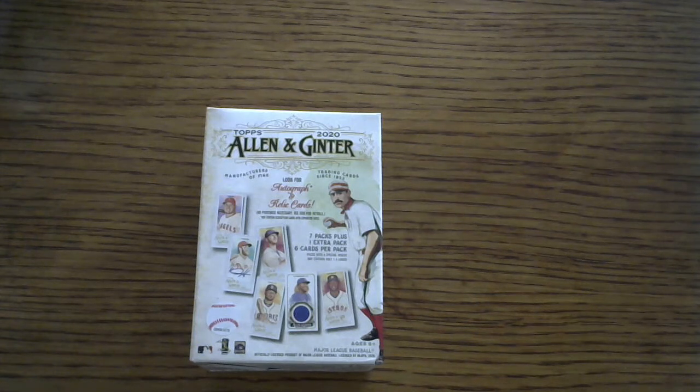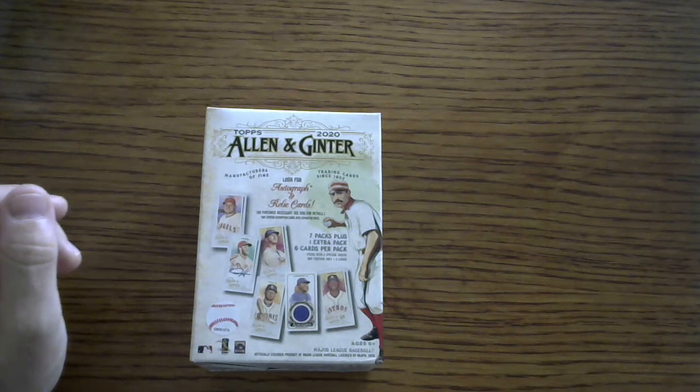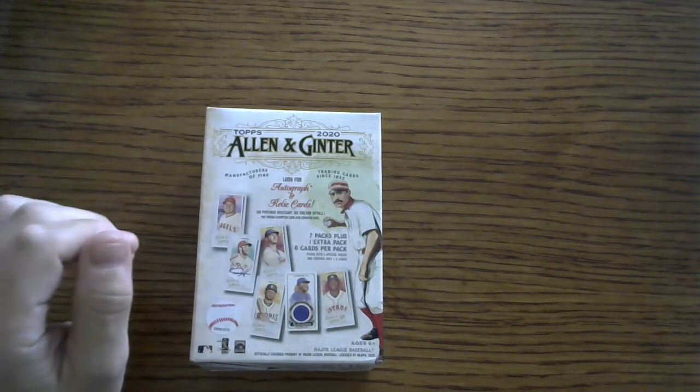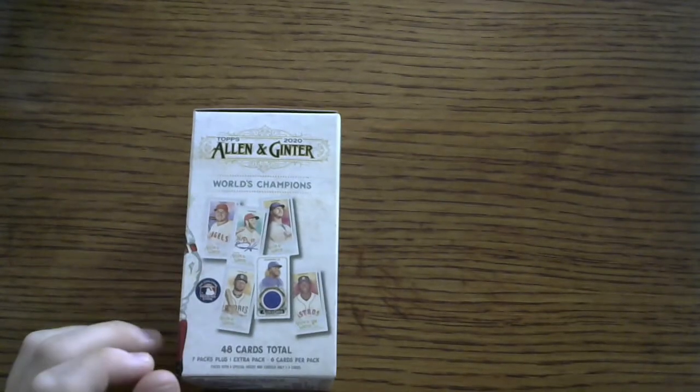Allen and Ginter is inspired by old tobacco cards — baseball players, celebrities, and insert sets featuring skyscrapers and animals. It is a wacky old set. This particular blaster box retails for $19.99 plus tax. In California, the total came to about $21.50. There are seven packs plus one extra pack per box, six cards per pack, for a total of 48 cards.